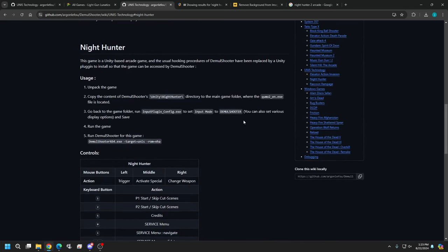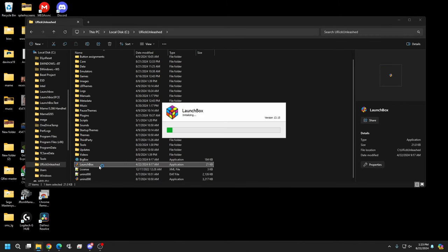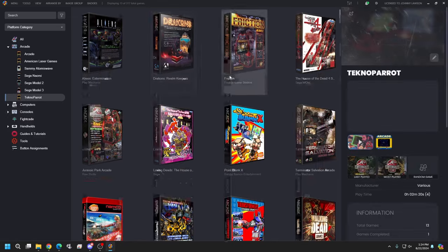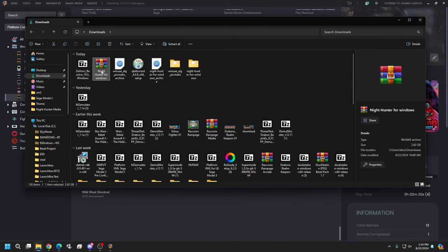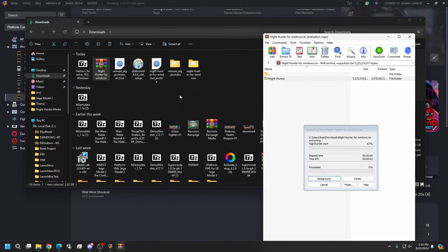Alright, let's go ahead and get this installed. Open up your LaunchBox — I'm using Uncle Rick Unleashed again, just like my previous videos; any other LaunchBox build should work just as well. Make sure you are running your gun program, whether it's AimTrak, Guncon, or Sinden — have that already going. I'm going to put this game in with my TechnoParrot games. Go to your downloads folder and after you download it you should have a file called Night Hunter for Windows if you've done it through the archive site. I'm using WinRAR — let's take it and drop it into our TechnoParrot games folder.